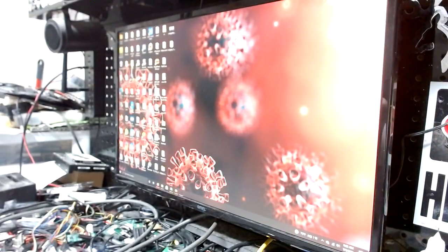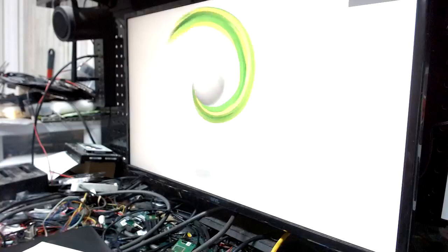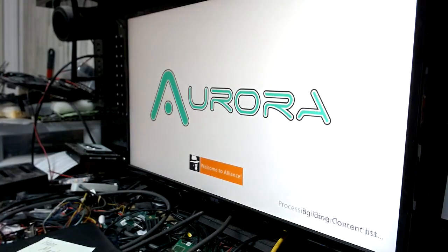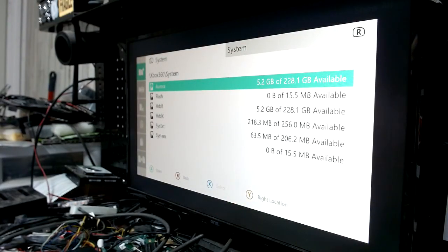Next up is Mr. Hope Mash, who purchased this console off the website. Another slim trinity — firing it up, syncing the controller. It boots like a beast, same as the last one. Booting up into Aurora, and everything should be fine and dandy. Yep, there we go — life is good. This one has a 250 gig hard drive.